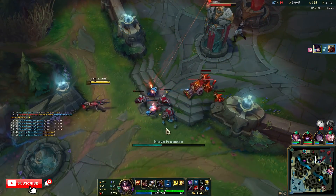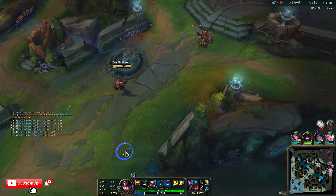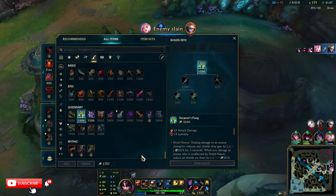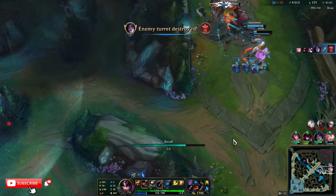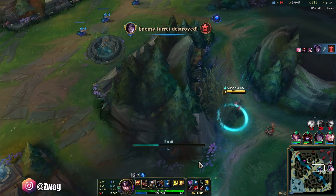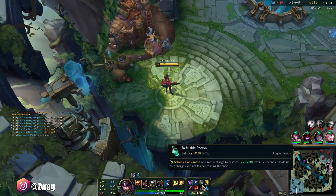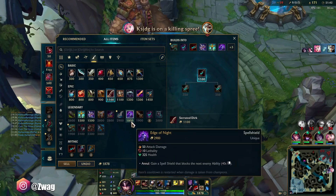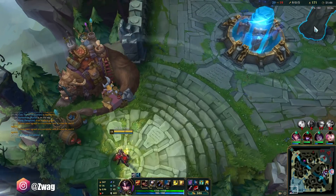We're getting so many snipes. I guess we don't need the Edge of Night because we don't really have a threat of dying yet. It hasn't been too close except for early game. It looks like they FF'd.